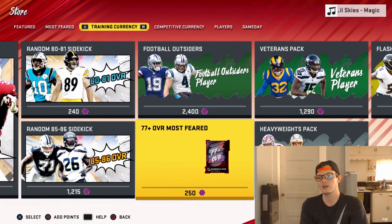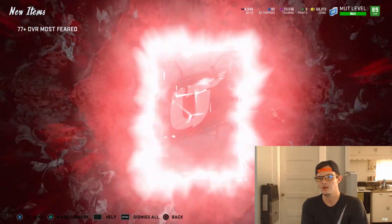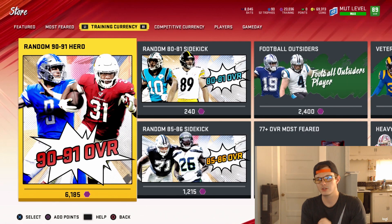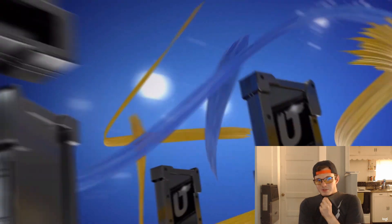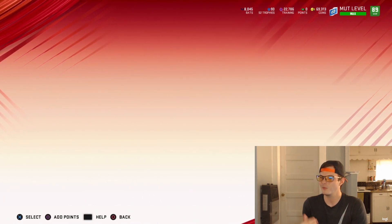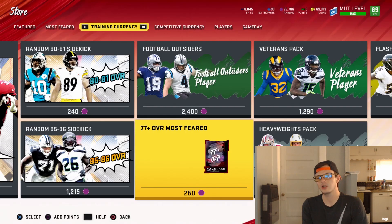49ers and Redskins — I started Jimmy Garoppolo over Kirk Cousins because I thought the 49ers were gonna just throw all over the Redskins. I didn't think the Redskins defense was going to do anything at all. I also didn't know it was going to be like a monsoon on that field — I saw some clips of people sliding around on the field, which was insane and honestly funny to see. So I was kind of bummed out on Garoppolo. 85 Marcus Cannon — let's go, keep giving me those 85s, I want to see something bigger though.